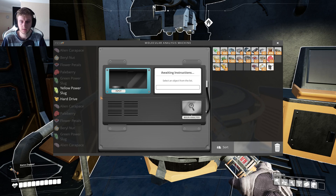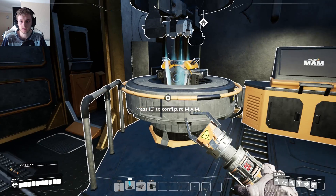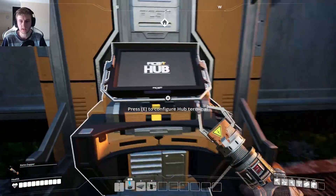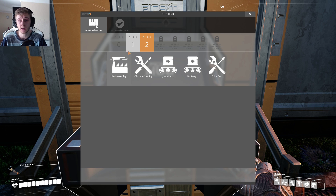Incoming message: R&D has repurposed a common engineering tool to assist you in your defense against the local wildlife. The blueprint is now accessible in Hub Tier 3. Got ourselves a new thing. Hard drive — probably select it first. 10 minutes. Let's see what you have inside of you. What blueprint shall I get? Hub Tier 3 — ooh, I need the space elevator for that.